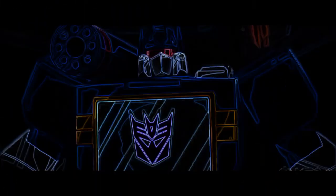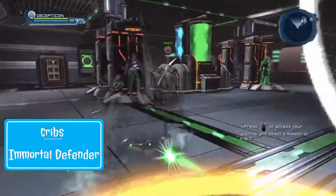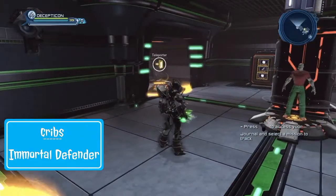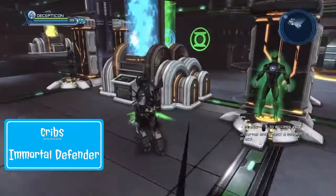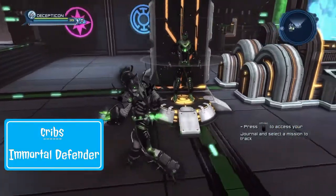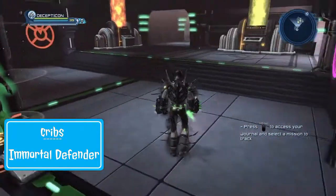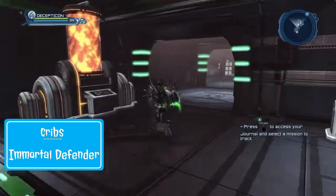Yo people, Decepticon here from Vex Elite. Welcome to the second part of the Cribs. We start this one off with possibly one of my best bases in the game — I absolutely love it. It's a lantern-themed base. It's Immortal Defenders. He knows what I think about this base — I think it is absolutely amazing, or as he likes to hear me say, class. I like how he's got these armories in a little row around each other at the beginning, so as soon as you come in you get to see his little stuff.